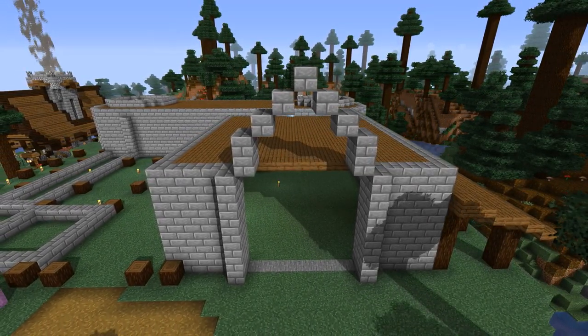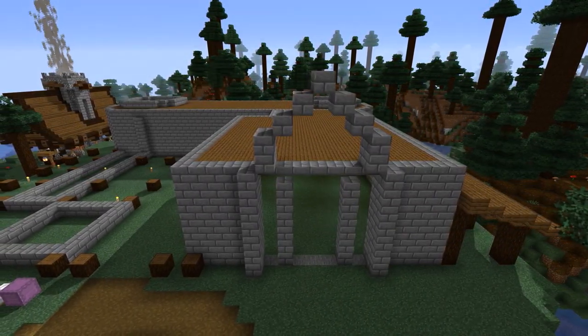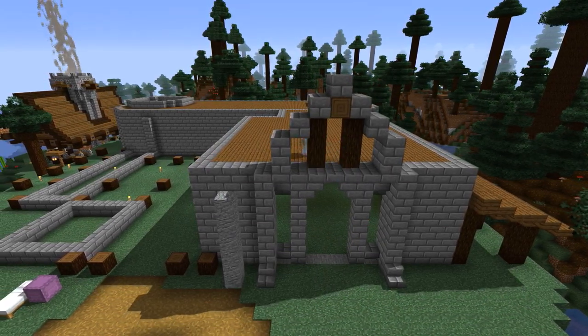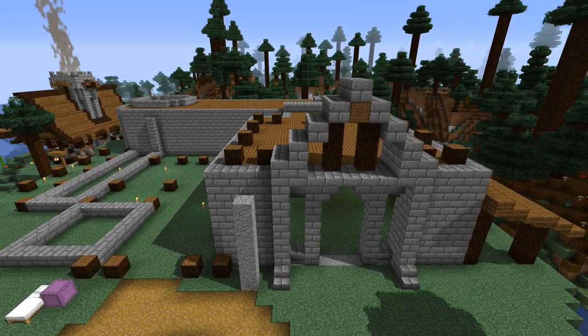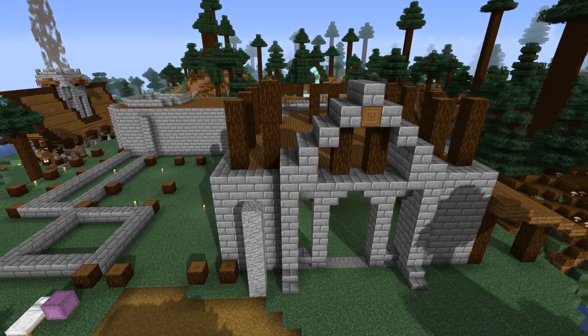A lot of the detail I'll be adding will be using stone brick. Even after finishing the build, I still haven't decided if I'll keep everything stone brick or add some extra blocks, so if you have any ideas, feel free to let me know on Twitter or in the comments. To make the front entrance look a bit nicer, I added some stone pillars and used some stairs and slabs to make everything look like it fit together better.